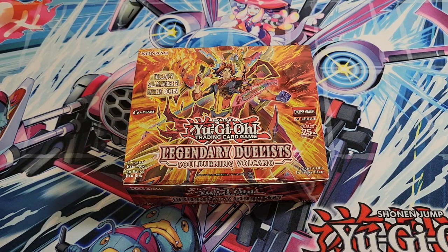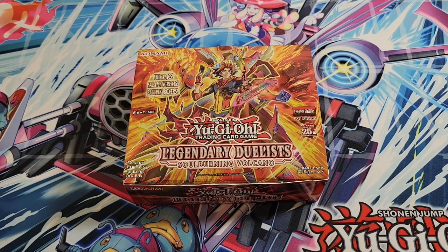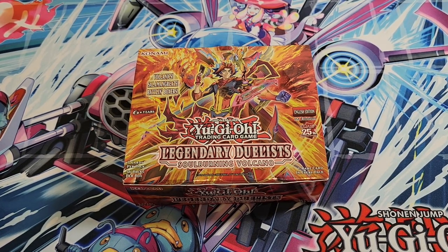Hey everyone, welcome back to the channel. Today we're going to be taking a look at Legendary Duelist's Soulburning Volcano, which is the latest booster box set from Konami. It's got 36 packs, 5 cards each. It's another one of these Legendary Duelist packs like Synchro Storm, Duelist from the Deep, and then Rage of Ra.